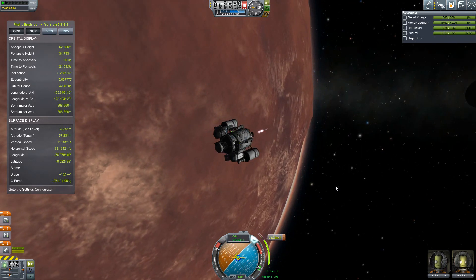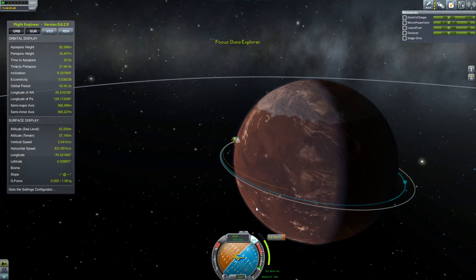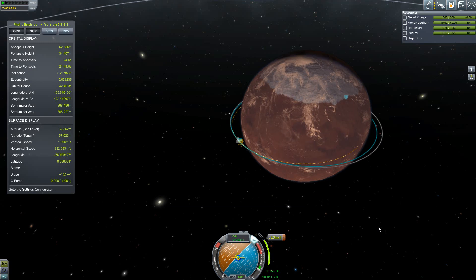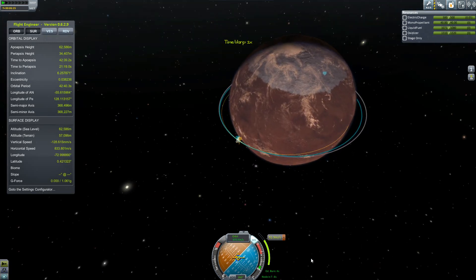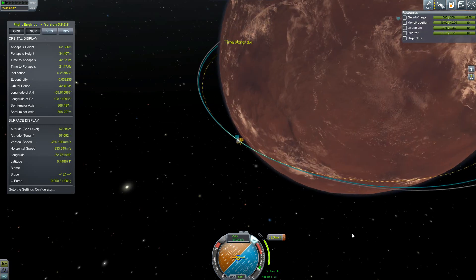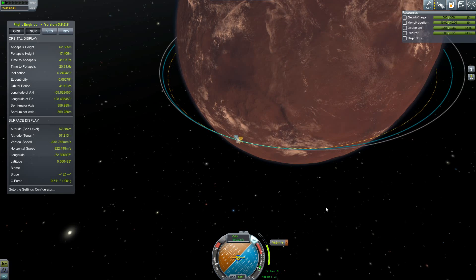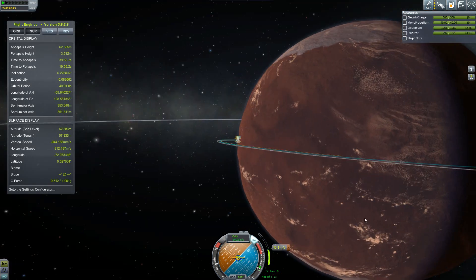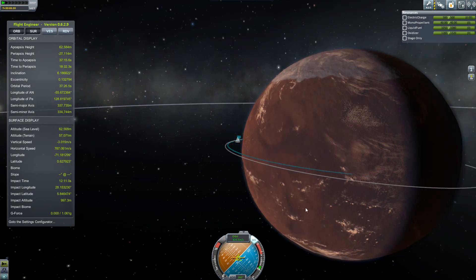This is going to be a five-second burn — it's nothing. Practically deorbited ourselves already. We'll just warp ahead a little bit more to get it right down. Duna will rotate of course, so maybe right there is probably okay. Yeah, that's fine.